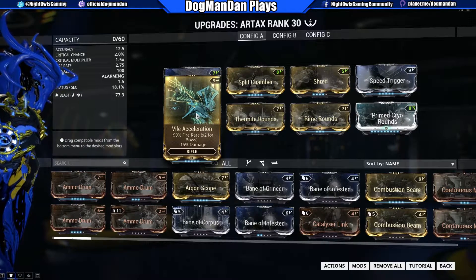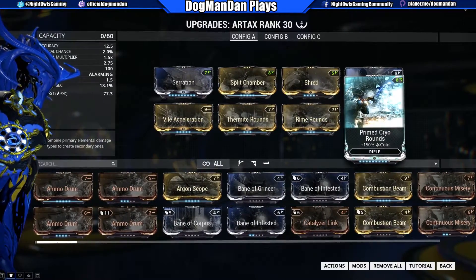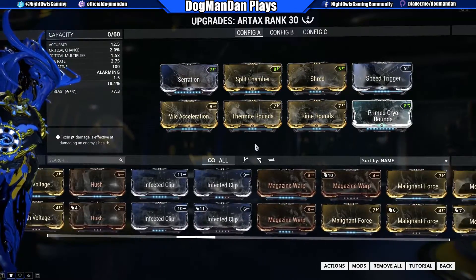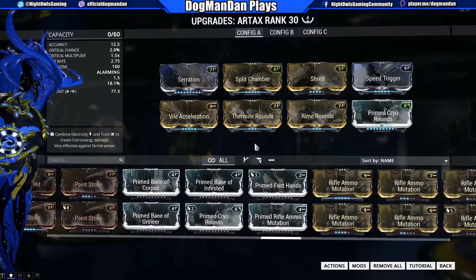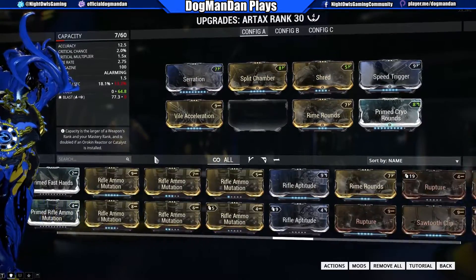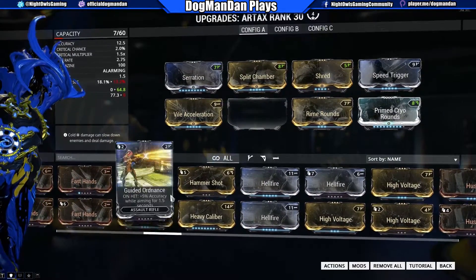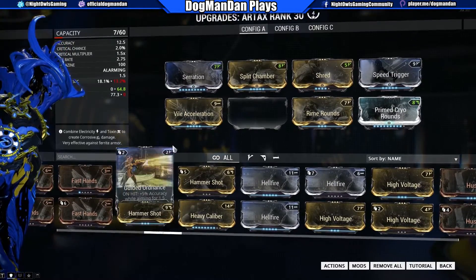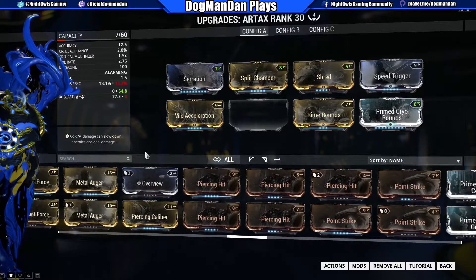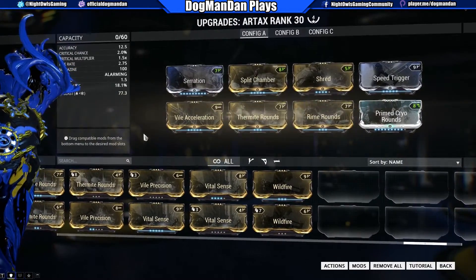I'm using Thermite Rounds to bring up my status chance, and Primed Cryo Rounds to bring up the cold damage. This is a work in progress — I could swap out Thermite Rounds and go straight cold damage. If I did that, I'd bring in Hammer Shot to raise my status chance by another 40%. There are a ton of different ways to build this; you just have to look at what your ultimate goal is. For now, I'm leaving Thermite Rounds on here.